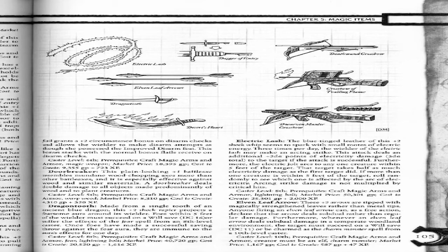Caster level 8. Prerequisites: Craft Magic Arms and Armor, Fear, Lightning Bolt. Market price: 40,720 gold pieces. Cost to create: 20,520 gold pieces plus 1,616 XP.